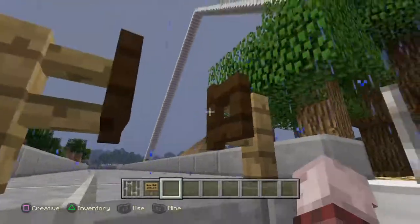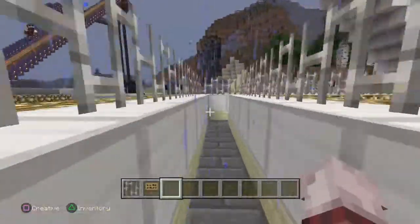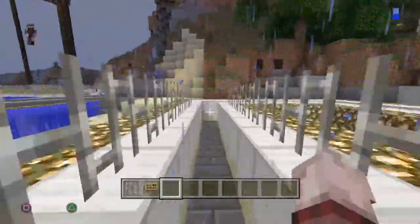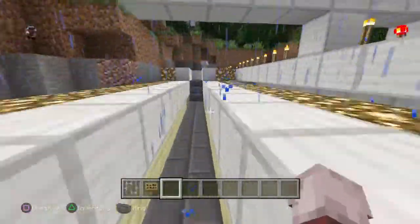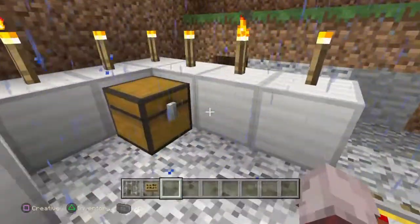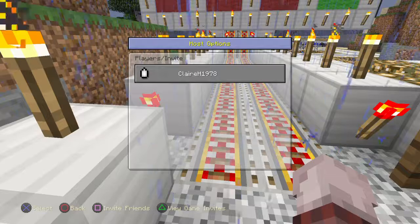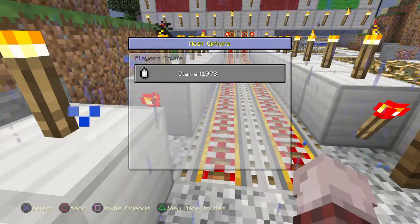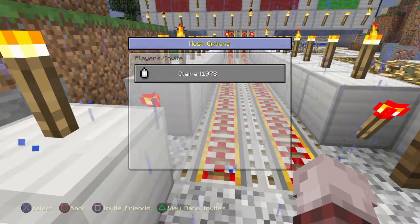So first of all we've got our little queue which took a while to do, believe me. You sort of go ahead and get your mine cart, so I'll quickly invite Rob and then we can both try it out together, which would be pretty cool — if this would let me invite him, because my internet's pretty crap at the moment.